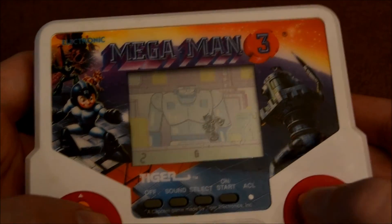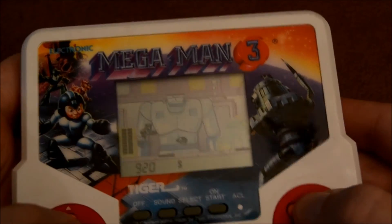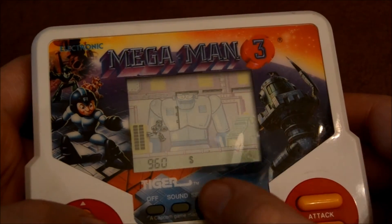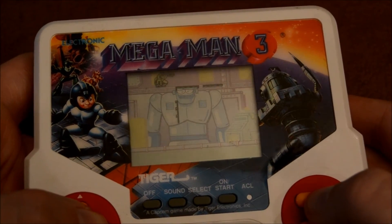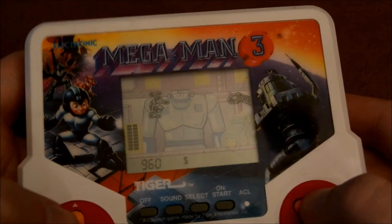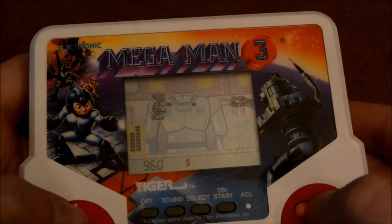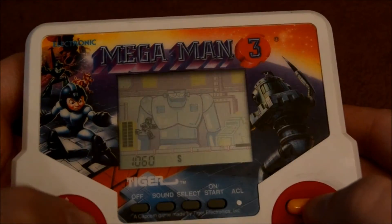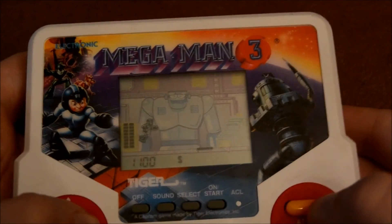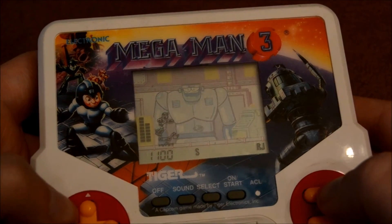Gemini - it's Gemini next. Oh look, the level's totally different! Well the enemy makes sense. Here's the Rush Coil segment - gripping, I know. There is a different mid-boss - the Yellow Devil, I believe. Come on, buttons - it's only gonna get worse.